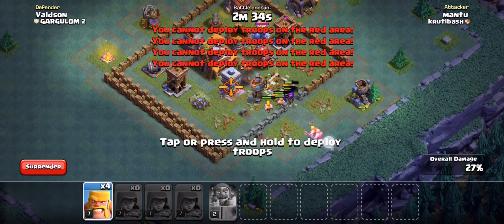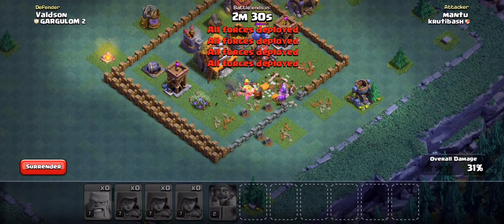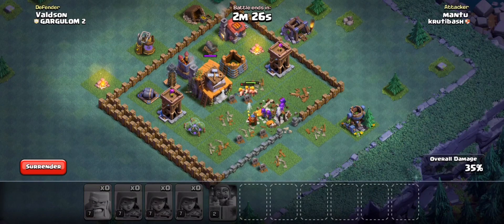The army that we're using today is 3 Golems, 15 Witches, the Log Launcher, 8 Lightning Spells, and 2 Earthquake Spells. Now here's how we're going to apply it.